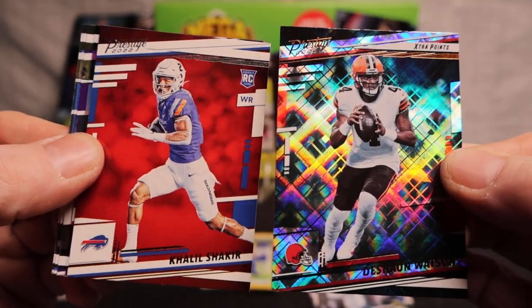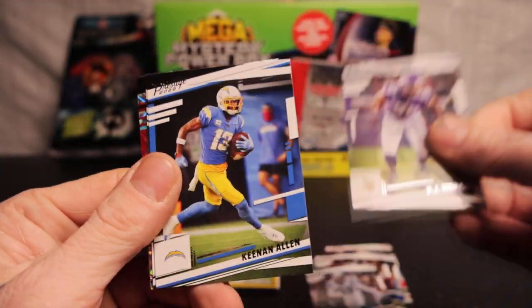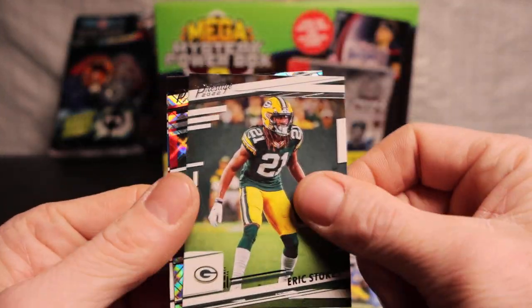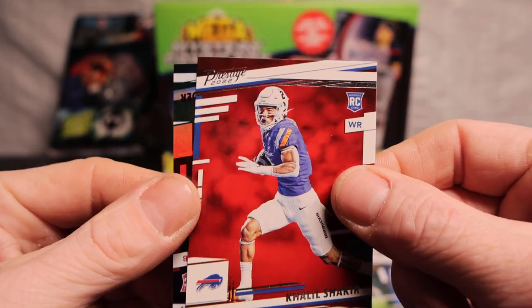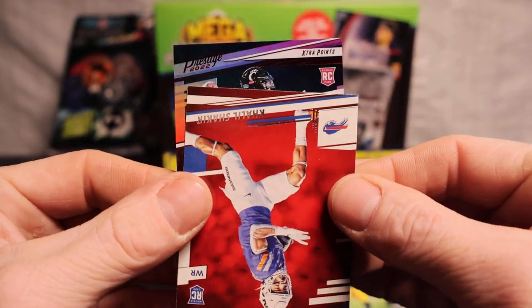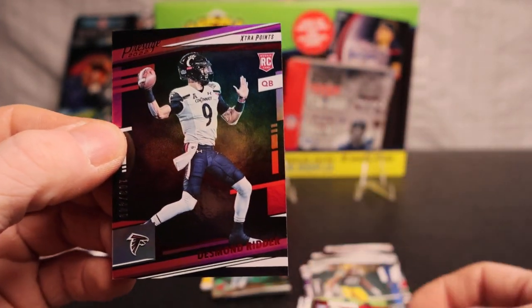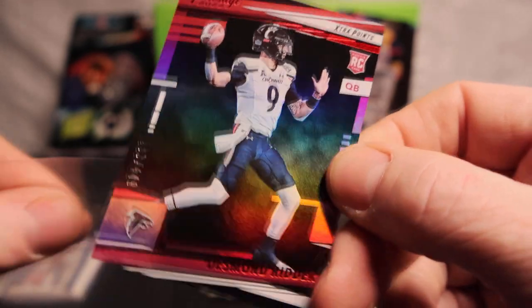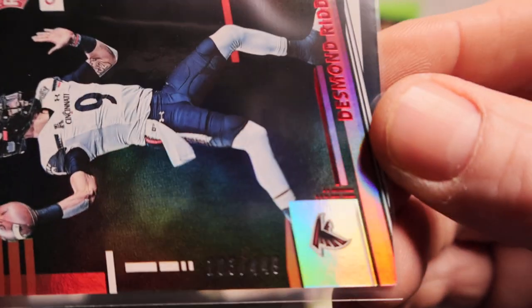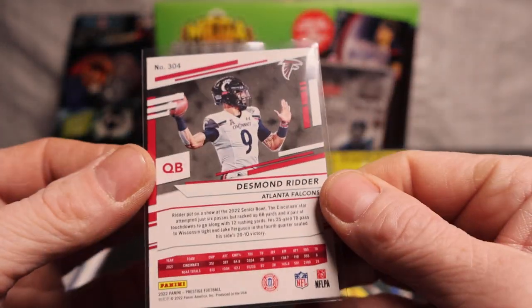Khalil Shakir as well. We got DJ, Keenan Allen, Eric Stokes, Deshaun Watson, Khalil Shakir, and an extra points rookie quarterback for the Falcons — Desmond Ritter. I'm not complaining at all on that one. Extra points parallel, numbered 103 out of 449. Yeah, that's a nice one.